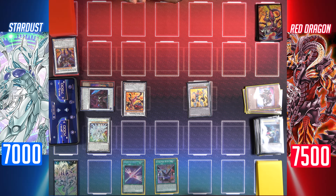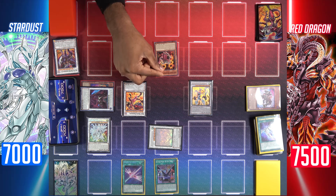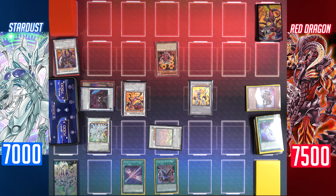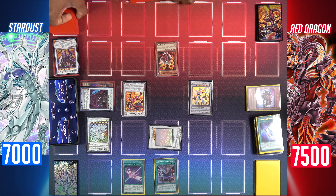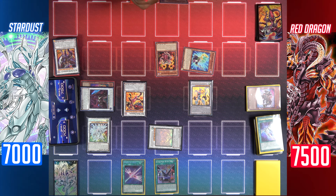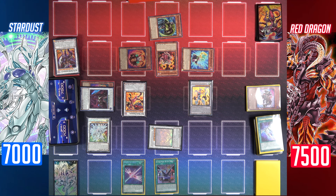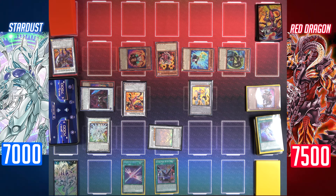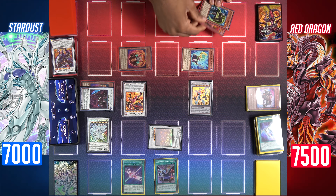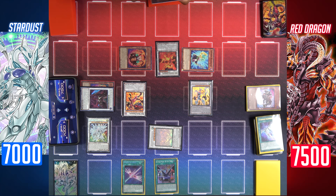I'll move to my end phase and return my Stardust Dragon, then discard these cards to end my turn. Draw for turn. Normal summon Crimson Resonator — since the only other monster I control is a dark dragon synchro monster, I can use its effect to summon up to two resonator monsters from my hand or deck. Special summon Synchron Resonator and Soul Resonator. Activate Soul Resonator's effect to add a Wandering King Wildwind to my hand. As I control a fiend tuner with less than 1500 attack, I'll special summon Wandering King Wildwind. Synchro summon Crimson Resonator and Wandering King Wildwind into Red Rising Dragon.